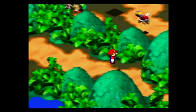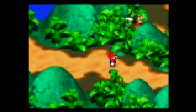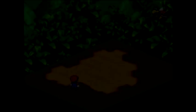Uh-oh. Looks like Toad's in some trouble up there. Let's help him out. But first things first, let's take out this guy. Let's see, a Paratroopa — or I mean, Sky Troopa — whatever they're called in Mario.